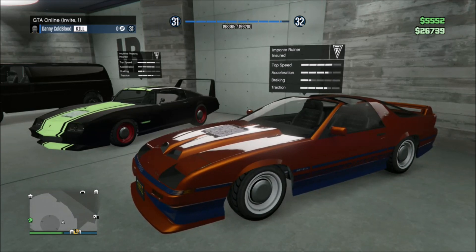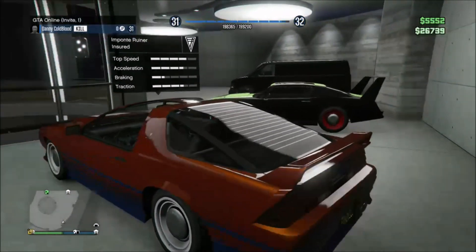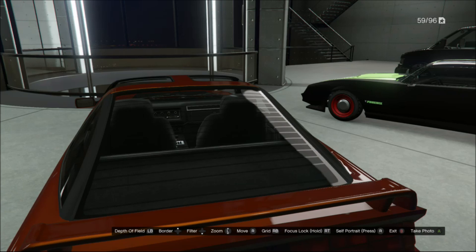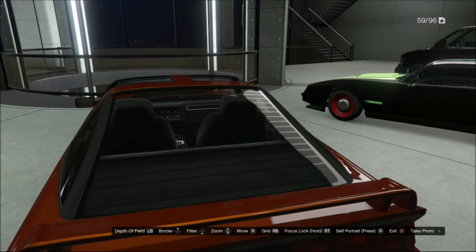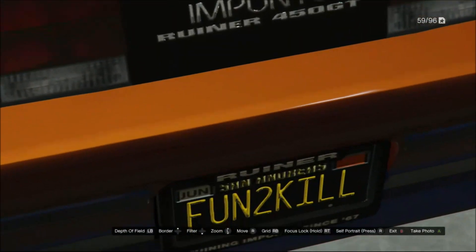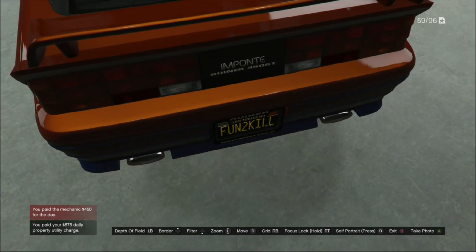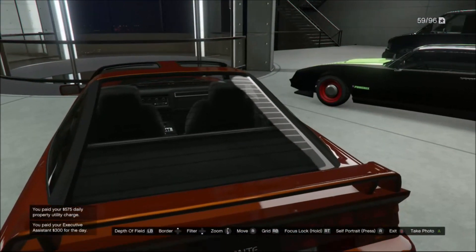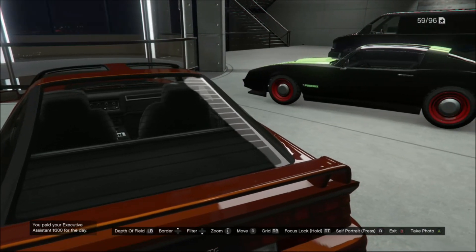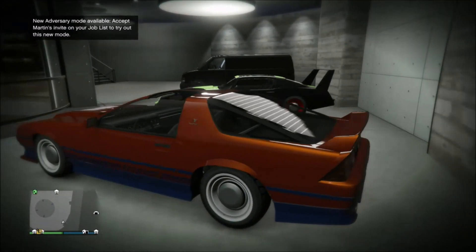But it's a great car that handles pretty well and is definitely one for the collection. A lot of these rare vehicles have features exclusive to that vehicle. On the Ruiner, it has a license plate holder that no other license plate holder in the game will say — it says 'Ruiner' on top, and below it says 'Ruining Imports since 67.' So not only is it a vehicle you cannot buy, but it also has features you can't find on any other vehicle.